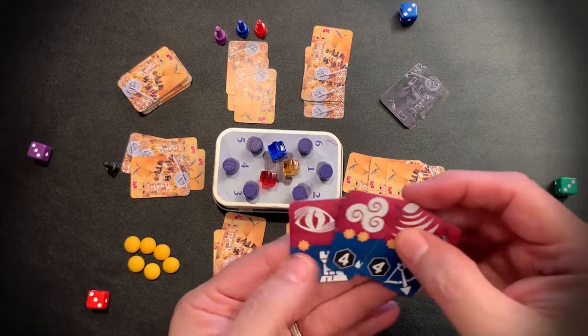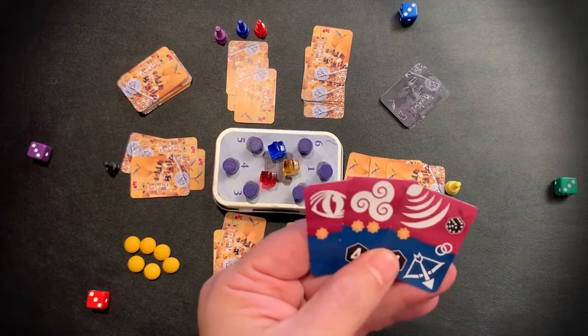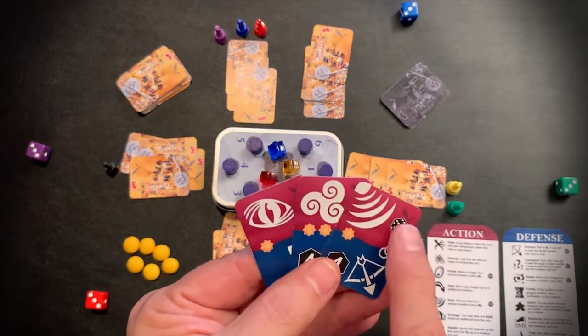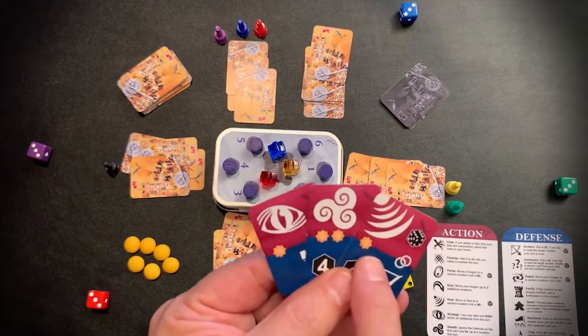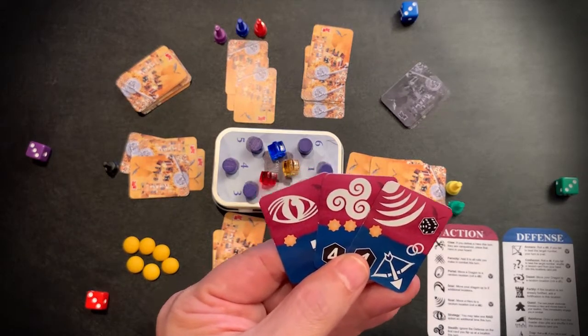I'll take a look at the cards in my hand and give you a quick rundown of what these cards do. The top half is what the card does when played from your hand — this is the offensive symbol. The little sunbursts show how much power you can gain, and if there's a chain symbol, you can play another card this turn.